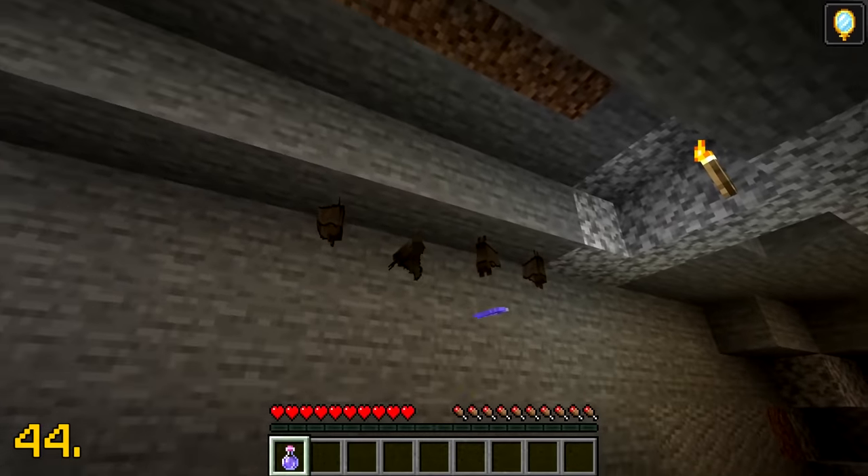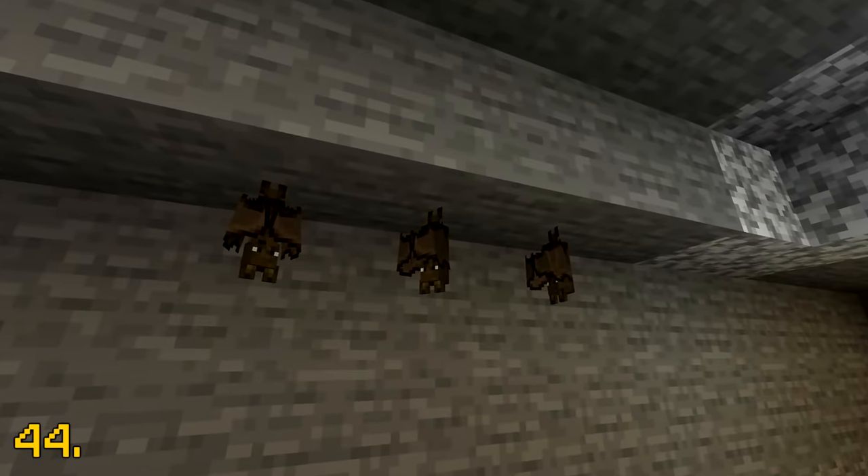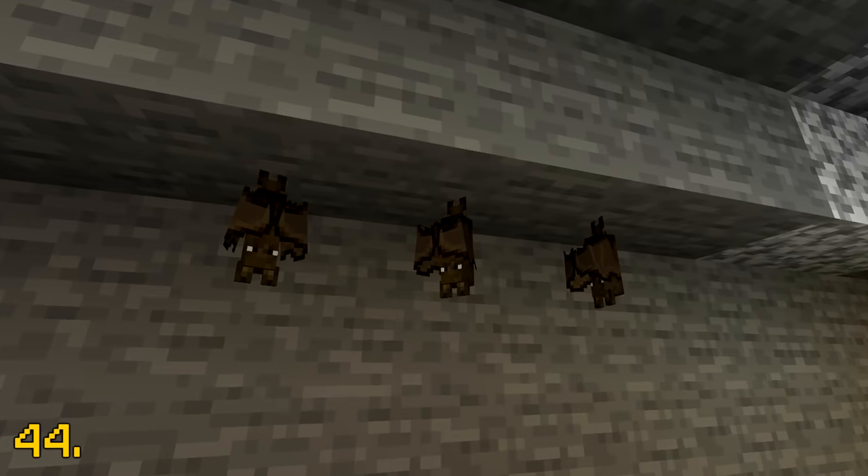Bats will still fly away from the player if they are under the invisibility effect. Bats in real life have amazing hearing, so it makes sense.